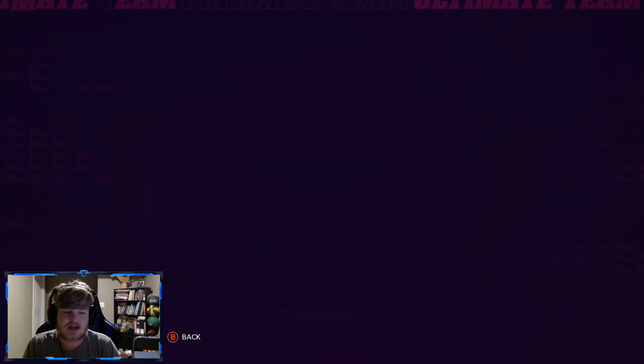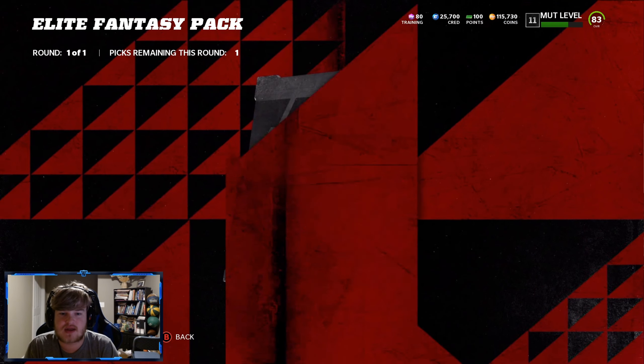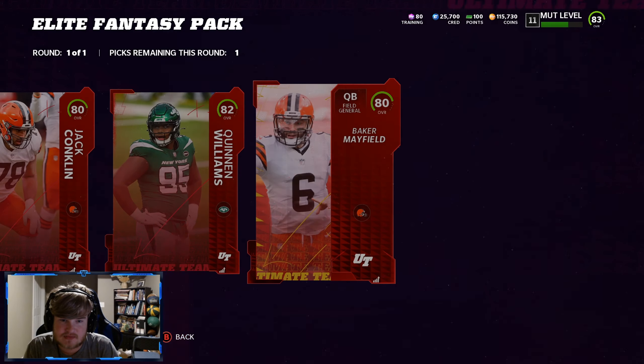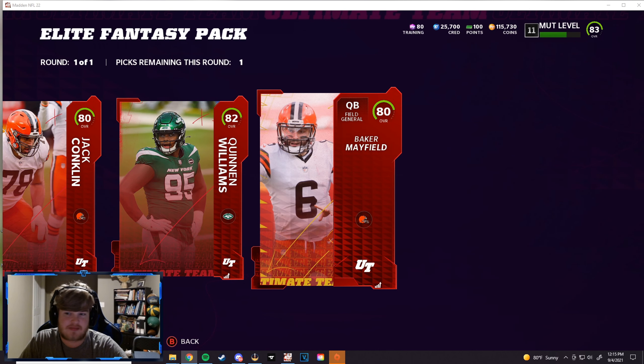Come on — we get a normal elite. Please be a big coin card. Oh my gosh, there's no way. We're back over on mutt.gg — is the Baker or the Williams worth more? That is disappointing right there. Queen and Williams — he's going for 17.9k. Okay, so we can take him over Baker.